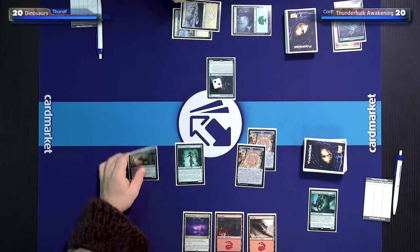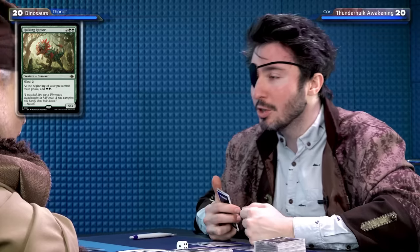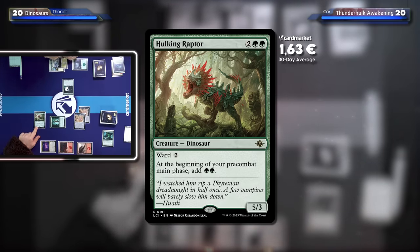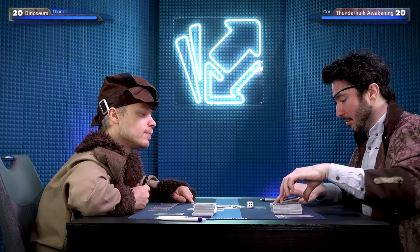I'll play mine and a Hulking Raptor — it's a four-mana 5/3 with ward two. Your creatures are so huge! And at the beginning of my pre-combat main phase, I add two green. Right now I don't get it because we already had that. That's a pretty good start.